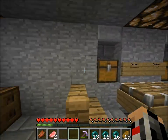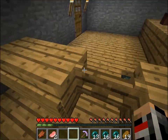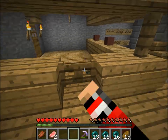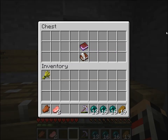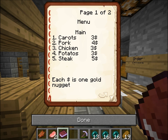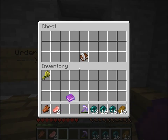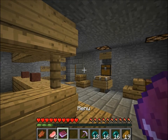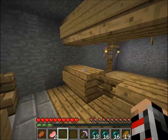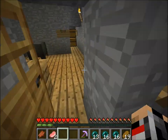This is my kitchen. I kind of put a lot of effort into it. There's an ender chest there — I'll show you the rest of it later. But here you'd order using a book and quill — you'd write what you want to eat. There's a menu. The main menu is carrots, pork, chicken, potatoes, steak, and each is one gold nugget. The drinks are water, milk, beer, and vodka. If you don't know what beer and vodka are in-game — vodka is just a speed potion, and beer is going to be a fire resistance potion. I still need to make some.